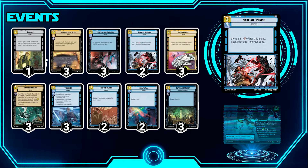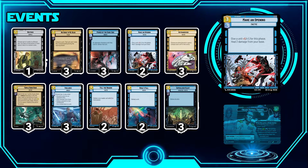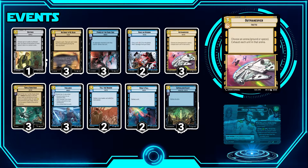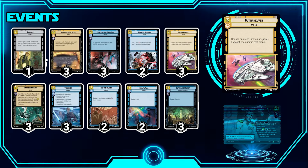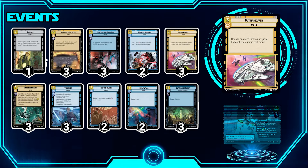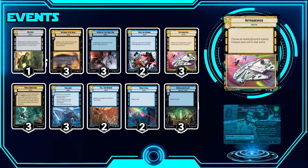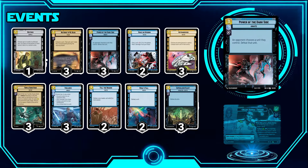Make an Opening gives a unit minus 2/minus 2 and heals two damage from your base — played as a two-of. It's good against other Lurking Tie Phantoms and healing your base is always nice. We also have Outmaneuver. Since we don't have many ground units, more often than not you'll be exhausting the ground — even exhausting Bazine isn't going to hurt you. If there are a ton of space units hitting your base, just exhaust them. It buys you time to get to Super Laser Blast.